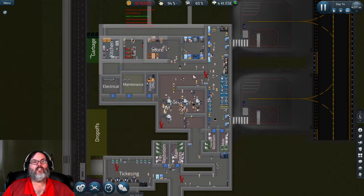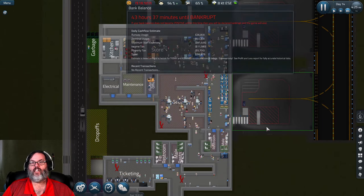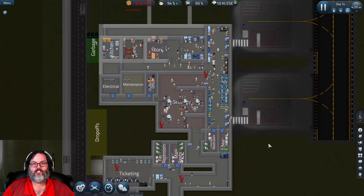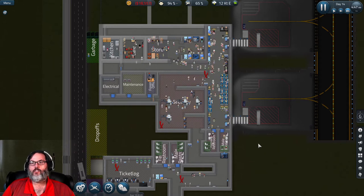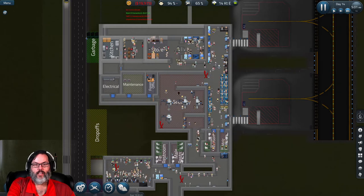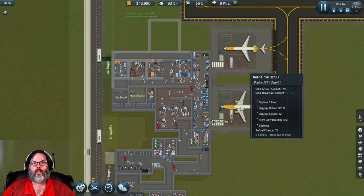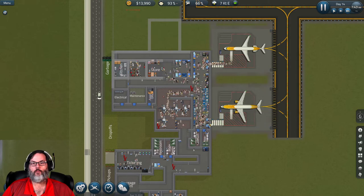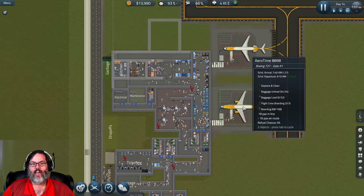So we're $18,000 in the hole today before we start making any new money, because that last flight was still from the day before. Let me let the time run for a little bit. By 7:30 in the morning we've got a couple of flights that have come in and we're now positive $13,000. I'm keeping tabs on a couple of things.